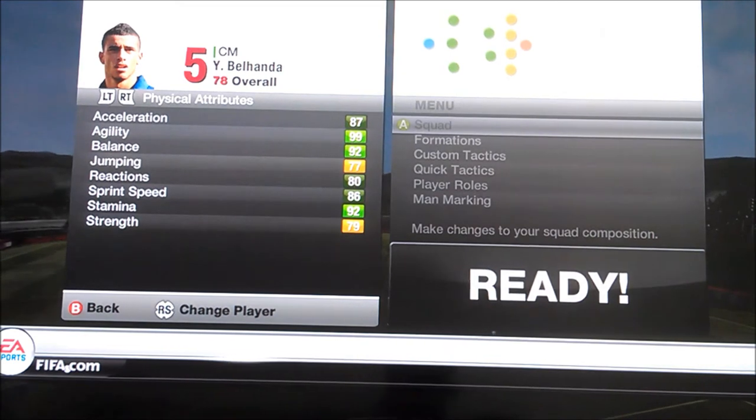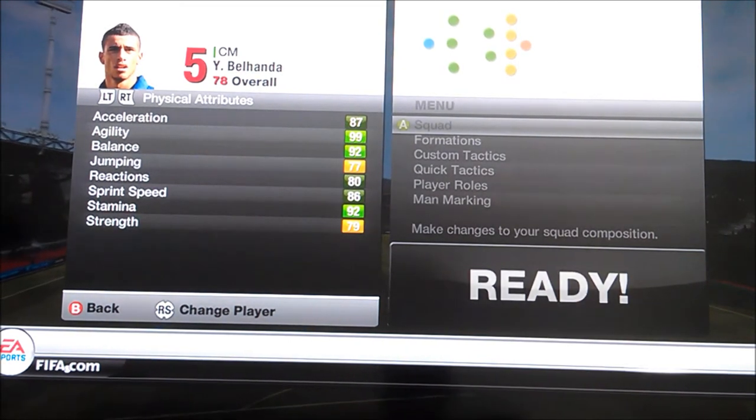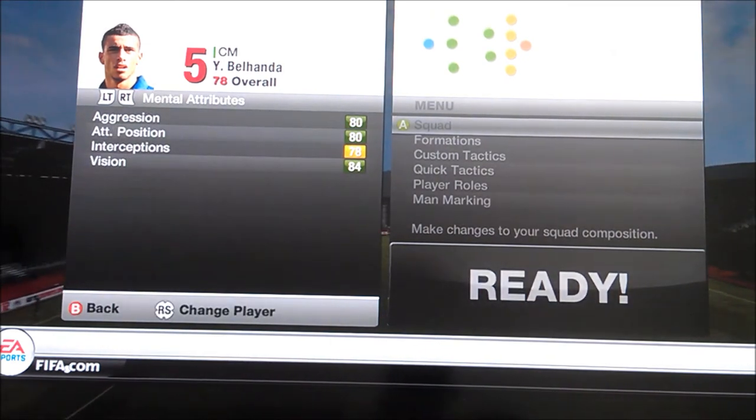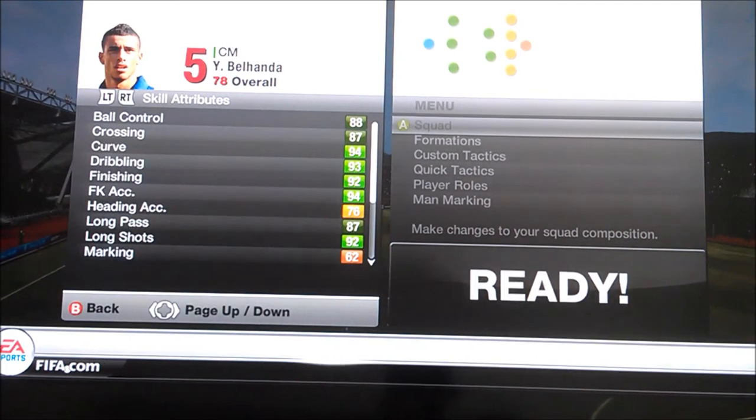His physical attributes: 87 acceleration, 89 agility, 92 balance, 97 reactions, 86 sprint speed, and 79 strength. His mental attributes: 80 aggression, 80 attacking positioning, and 84 vision.